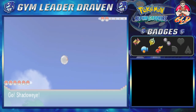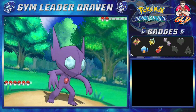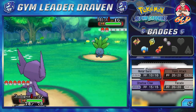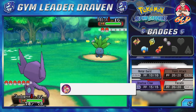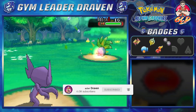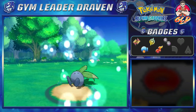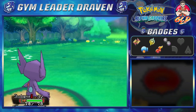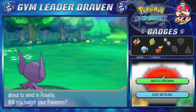These Pokémon are not that strong — we probably should have battled them earlier. There we go — Facade attack, and Shadow Eyes is kicking some butt and taking some names.